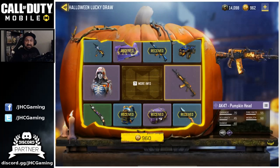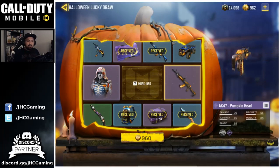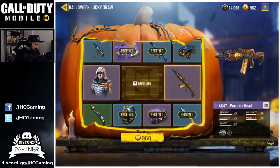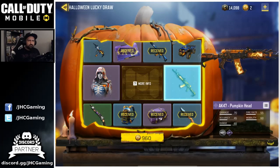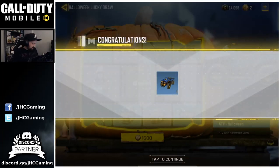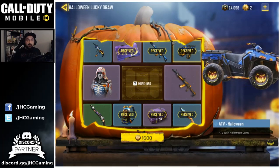I thought the next spin would be a thousand card points, but it's 960 — I can do one last spin! It's going to use the rest of my card points. Spin number six — and it's the vehicle ATV skin. I'm good with that, I'll stop right here.